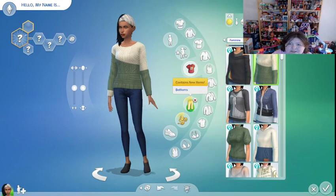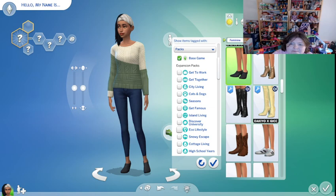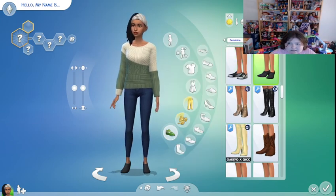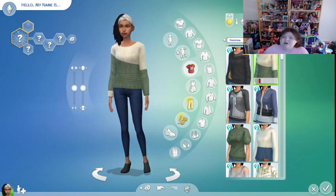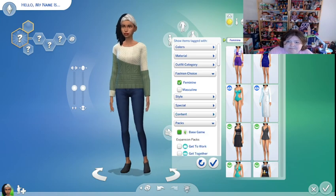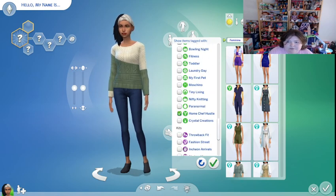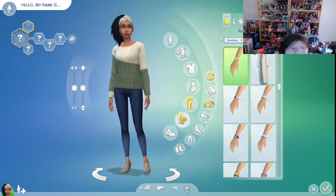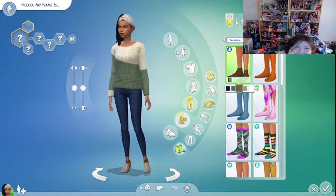I want to make sure I filtered — okay, I filtered the tops. Now I'm gonna find her some shoes. I'm gonna do the same thing: base game, not For Rent, Eco Lifestyle, and Home Chef Hustle. I might even go to full body outfits as well. I go straight for the beige ones — those beige boots are really doing it for me.